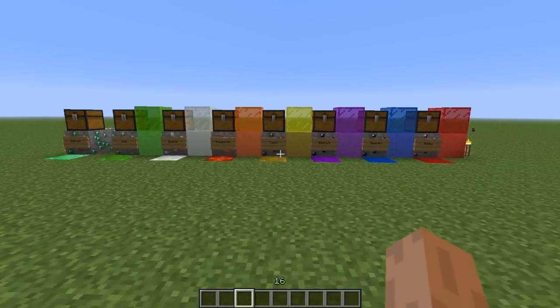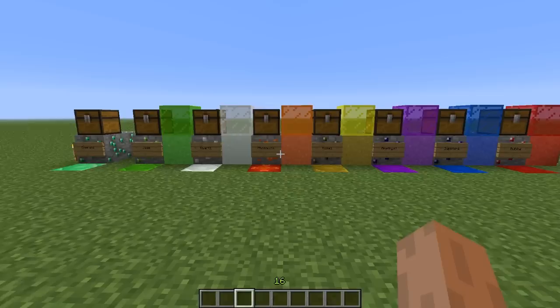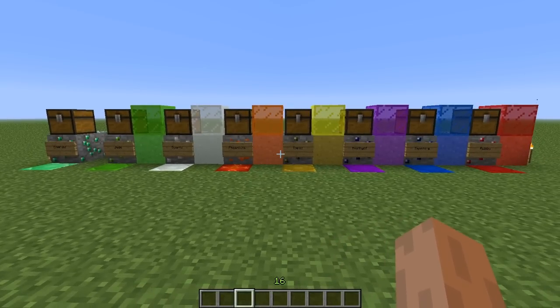Now let's get on to efficiency. For the pickaxes, axes, and shovels, they pretty much all have the same efficiency or damage. They all break the blocks pretty much at the same rate. I think there's a slight difference, but it's not really that much to tell. Maybe if you're strip mining for like two hours you'll notice, but if you're just going on a short mining trip, you really can't tell.